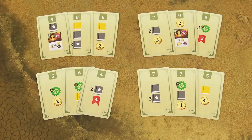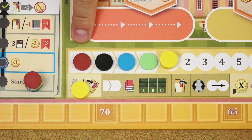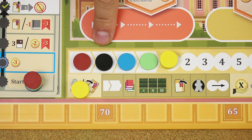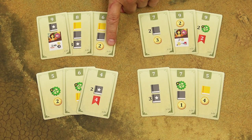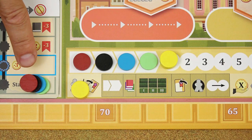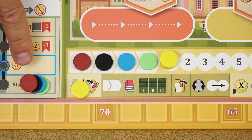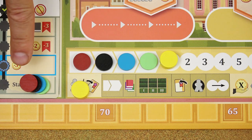All players simultaneously reveal their setup cards face up and sum up the values at the top of their cards. The player with the lowest total value becomes the starting player. The player with the second lowest value becomes the second player, and so on. In case of a tie, the player with the lowest number in the bottom right corner of the card wins the tie. Then arrange the player markers on the starting space of the research track in the same order, with the last player at the bottom and the first player on top.